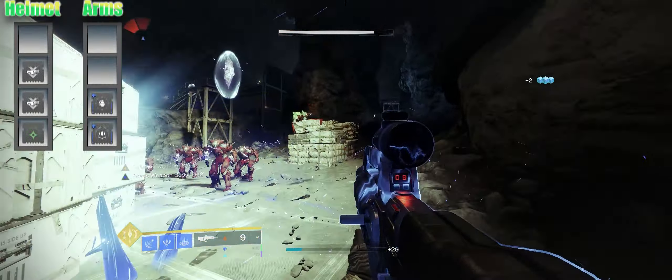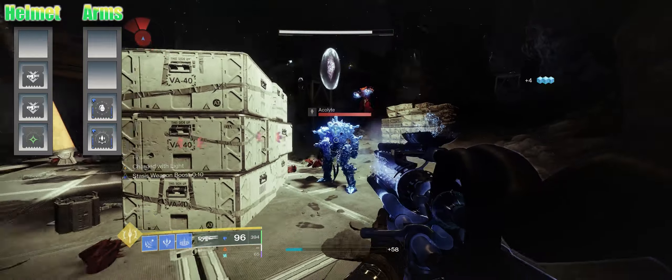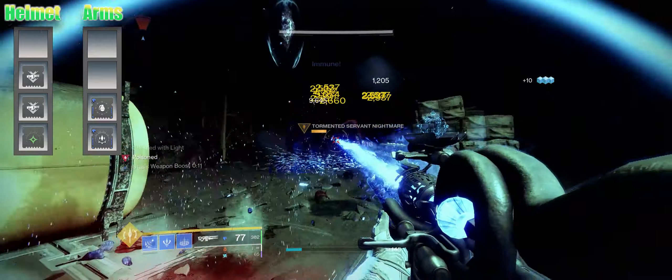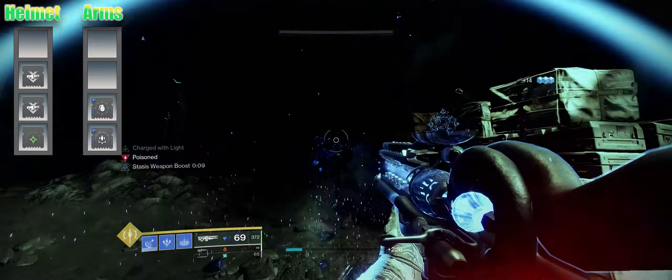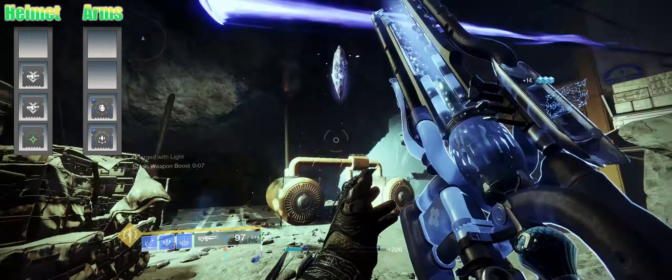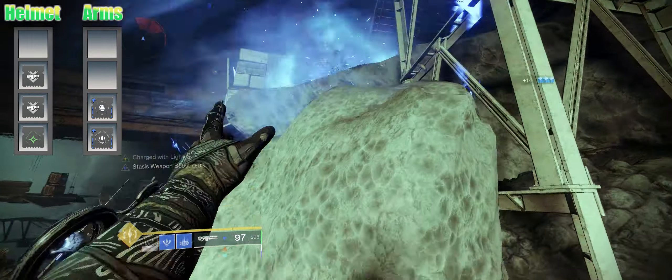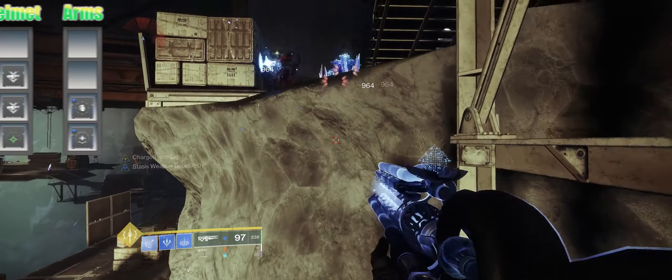Up to the gear: we've got Elemental Shards and Elemental Charge, so those Elemental Shards that you're picking up will also charge you with light. We've got Grenade Kickstarter to really help with the grenade, and a couple of Trace Rifle Ammo mods to really help stock up the ammo efficiency of the gun.